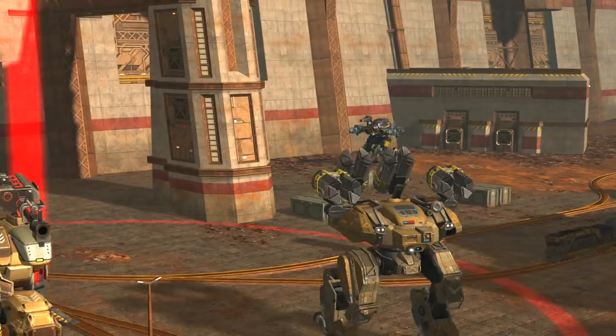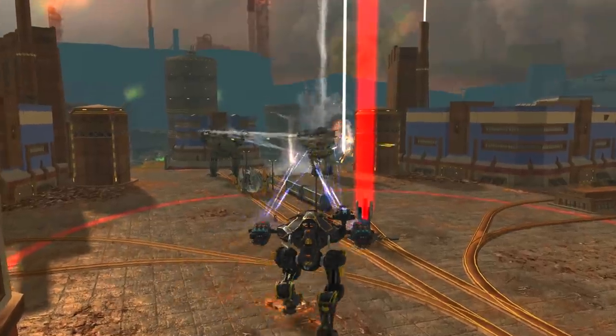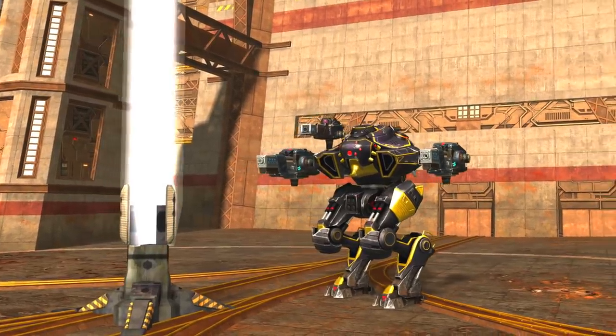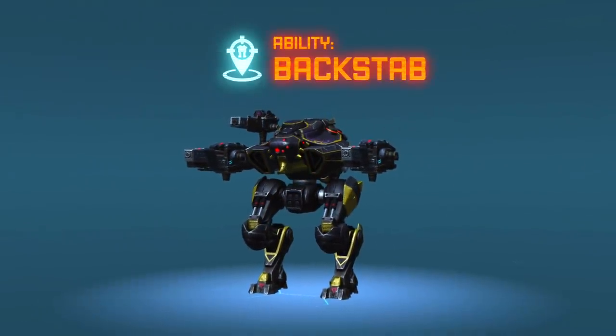Scorpion's speed makes it an optimal choice for flanking maneuvers. Change position quickly and your team will never miss out on a chance to capture an unguarded beacon. While this robot is built to be swift, its main advantage comes with its special ability.